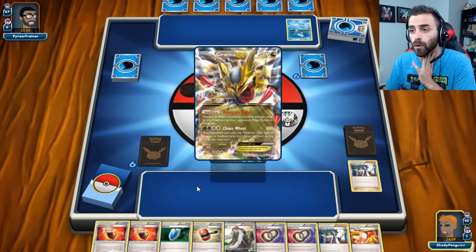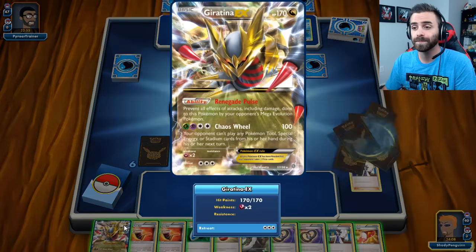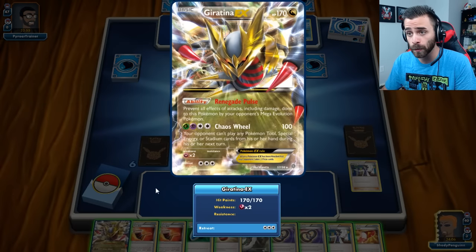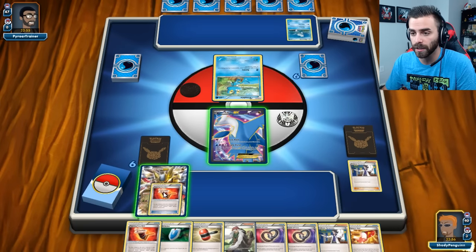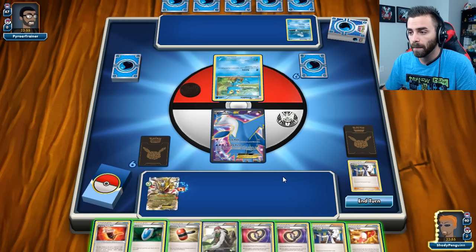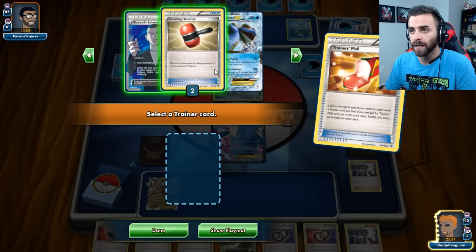Let me show you Chaos Wheel really quick — the move which should be a Pokemon move. Chaos Wheel sounds incredible. Your opponent can't play any Pokemon tools, special energy, or stadium cards. Ridiculous! So we're going to drop Giratina on the bench, and I'm actually going to give one of my Fighting Fury Belts to Giratina because I think it's worth it. We're going to go for a Trainer Mail and see if we can get something.